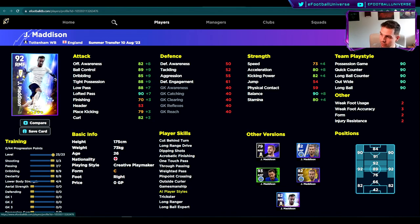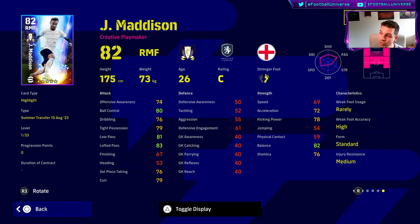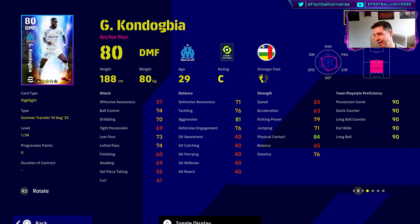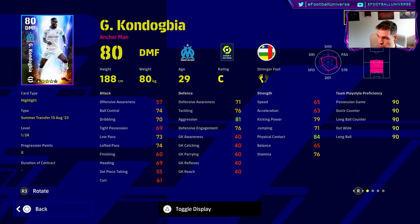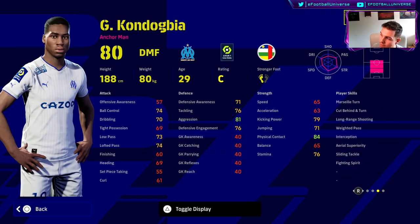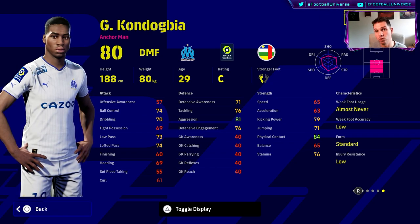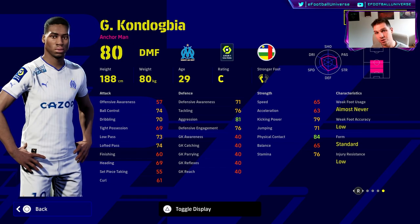The biggest difference between Madison and Mount is their play style. Madison is listed as a creative playmaker, while Mount is a whole player. I do like Madison as an attacking midfielder, but I would not play him as a right midfielder. Kandagbia is an interesting one — on first look he seems too slow compared to players like Barrios or Marquini, who a lot of people use as DMF.